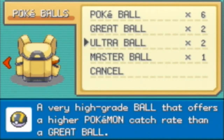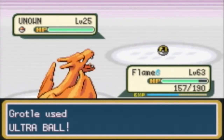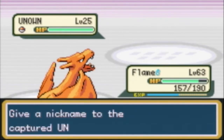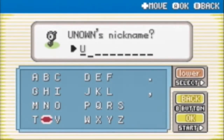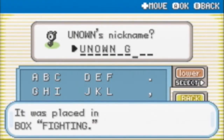Hidden Power. It's kind of like Ditto with Transform - Ditto only knows Transform, it can only learn Transform. But Ditto can actually copy any of the Pokemon and use its moves, which I thought was very cool because it could be very strategic. Okay, Unknown G - G for Grodon. Let's send this to the box. Okay, we're done with this chamber basically.